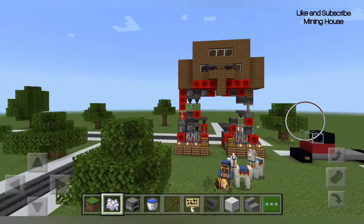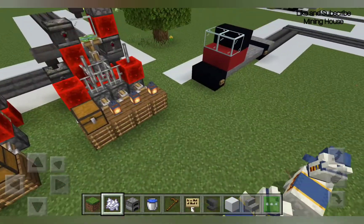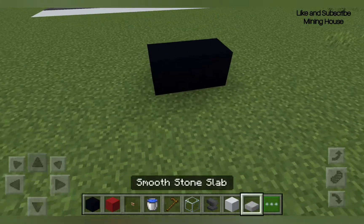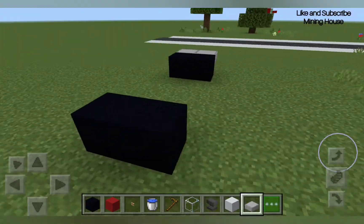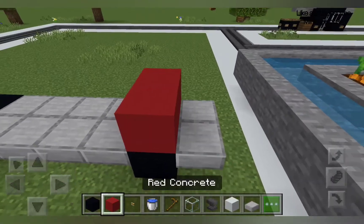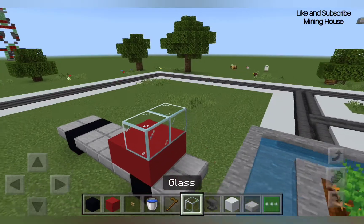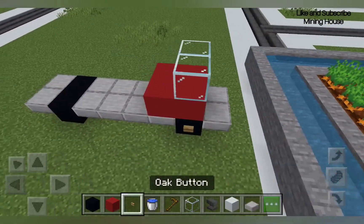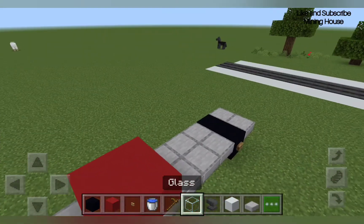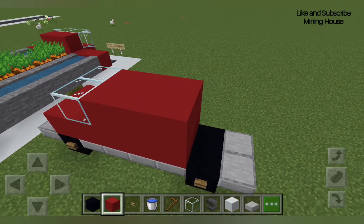A wandering trader appeared, and bees came out from a beehive — a wandering trader came out from nowhere, I didn't see it. Let's make another car — it's going to be a truck. Add some grass for the windows and then let's add some red concrete. It's not going to have a spoiler though. But we made this truck.